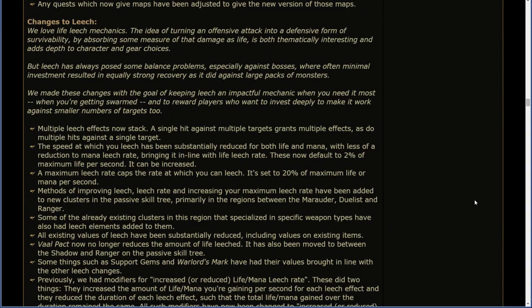Changes to leech. We love life leech mechanics. The idea of turning an offensive attack into a defensive form of survivability by absorbing some measure of that damage as life is both thematically interesting and adds depth to character and gear choices. But leech has always posed some balance issues, especially against bosses, where often minimal investment resulted in equally strong recovery as it did against large packs of monsters. We made these changes with the goal of keeping leech an impactful mechanic when you need it the most — when you're getting swarmed — and to reward players who invest deeply to make it work against smaller numbers of targets too. Multiple leech effects now stack. A single hit against multiple targets grants multiple effects, as do multiple hits against a single target. The speed at which you leech has been substantially reduced for both life and mana, with less of a reduction to mana leech rate, bringing it in line with life leech rate. These now default to 2% of maximum life per second.